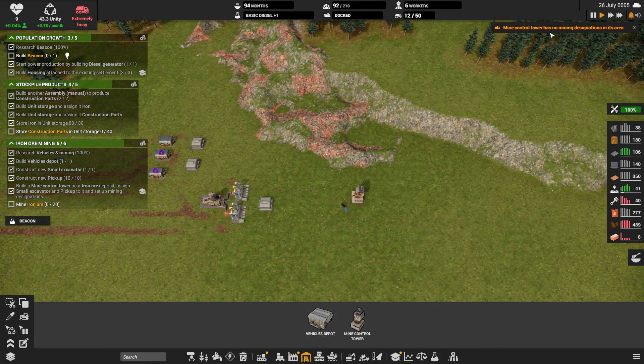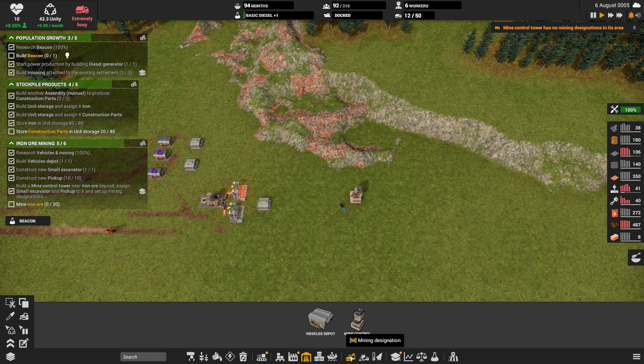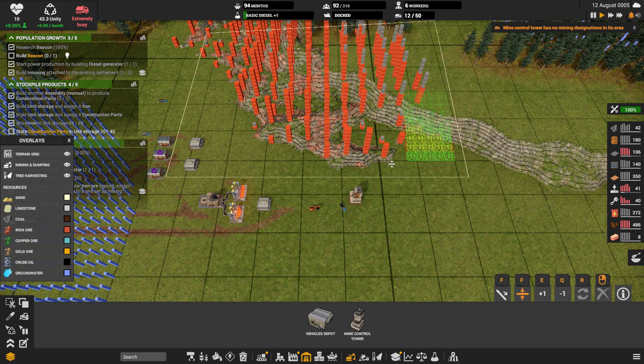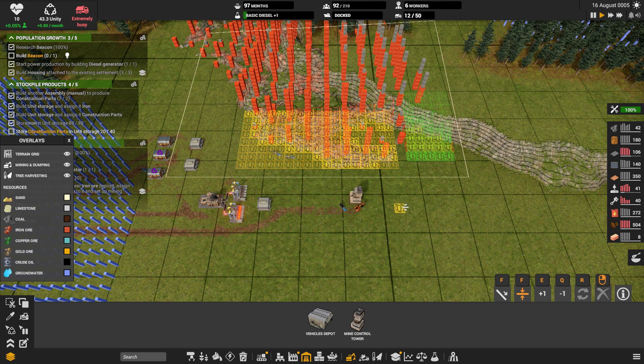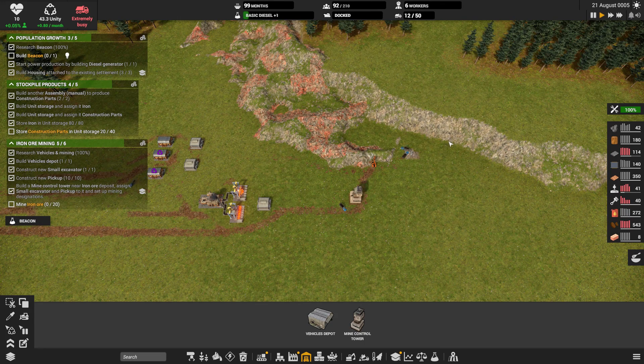Mining control has no mining designation in its area — I didn't put a mining designation in there. We need a dumping designation and a mining designation. Let's just go flat for now. That'll work. We'll dump our stuff and get a ramp going up to this next level at the same time.